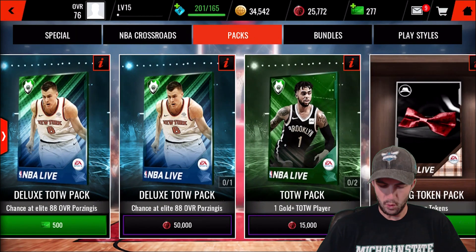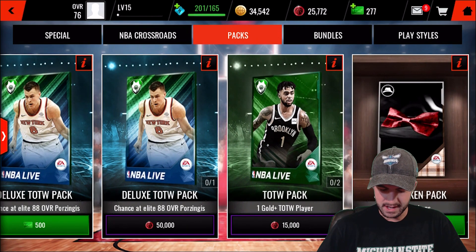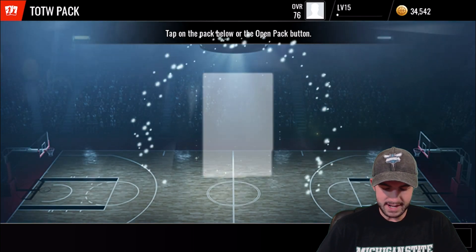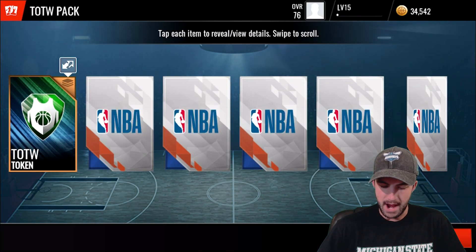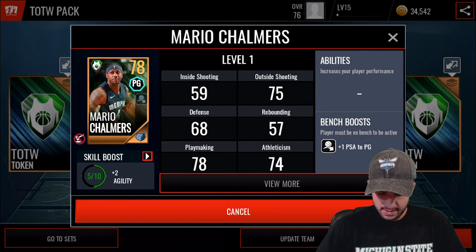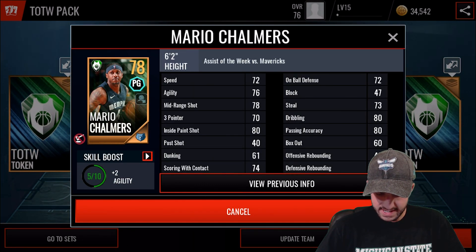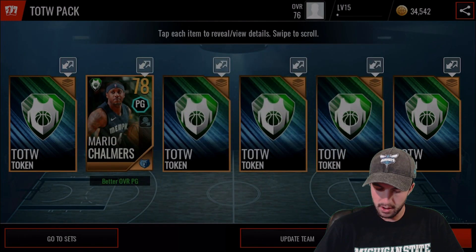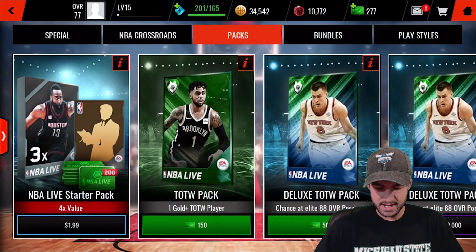I'll have more time later on this week, so we're going to go ahead and drop 15k rep on this one pack and see if we can get anything good. An elite would be fan-freaking-tastic. We get a 78 — I can work with that. That's going to be an upgrade to our team as well. Let's take a look at his stats: 80 inside paint shot, 80 dribbling, 80 pass accuracy — that's actually not too shabby. He's also got one passing accuracy boost to our point guard, so that's going to be pretty nice.